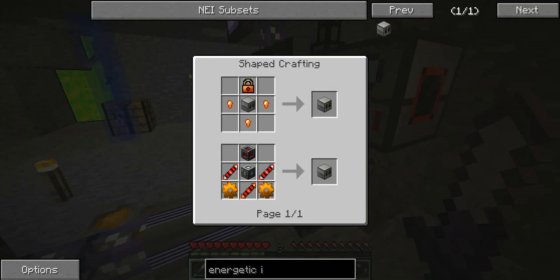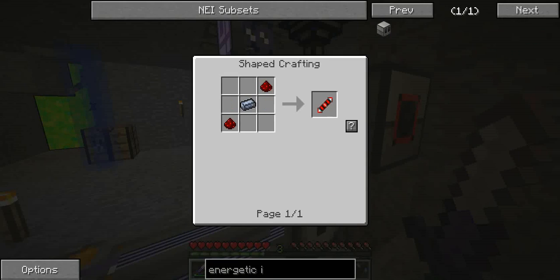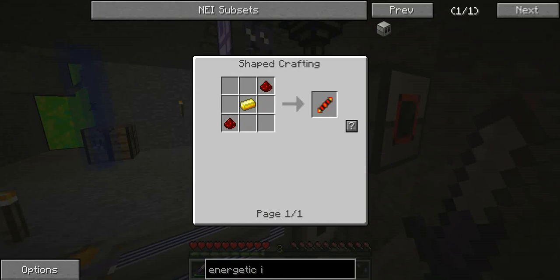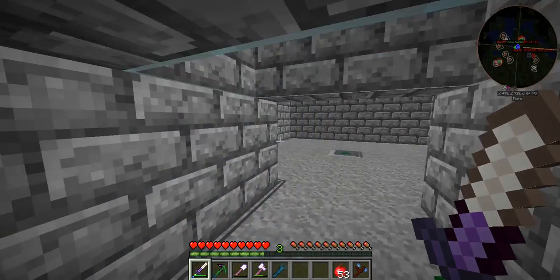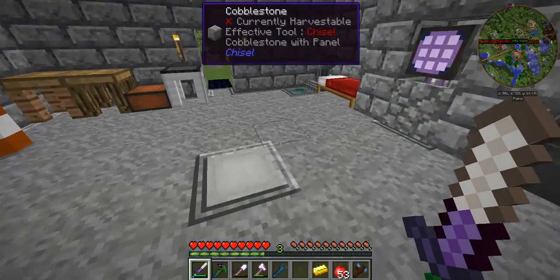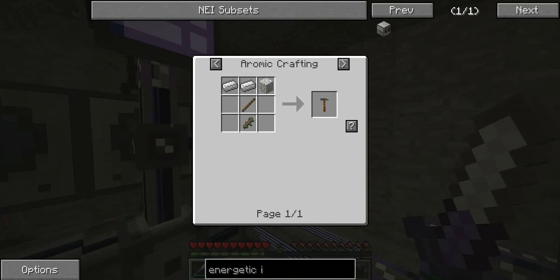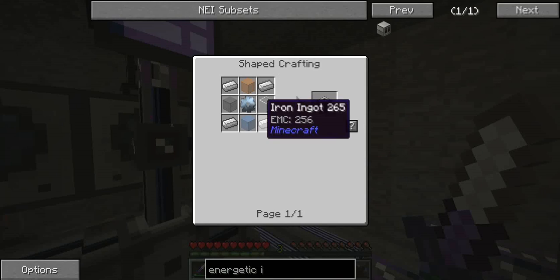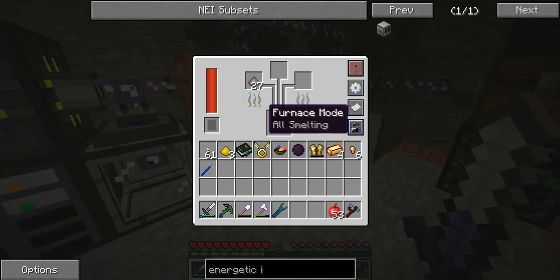Right, here it is — an energetic infuser. It's not terribly cheap but not terribly expensive either. It requires some silver transmission coils and some reception coils. Do we have any gold? I think we have some gold upstairs in our alloy smelter — yes we do. Let's go downstairs and put that in there. Now the copper gears — let's make a couple of these. We have the machine frame: that requires just this and that's pretty simple. We don't have any iron in ingot form, so I'm going to go and smelt that up in the alloy smelter. Shouldn't take too long hopefully. Let's get working on this energetic infuser then.